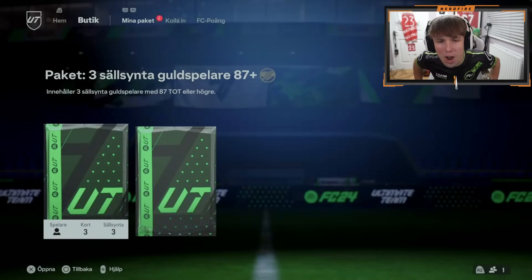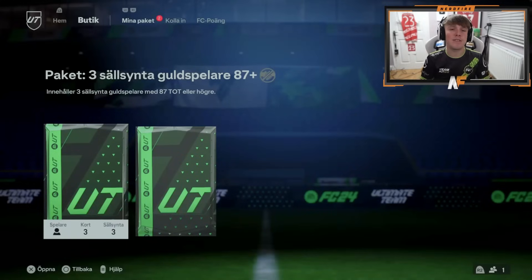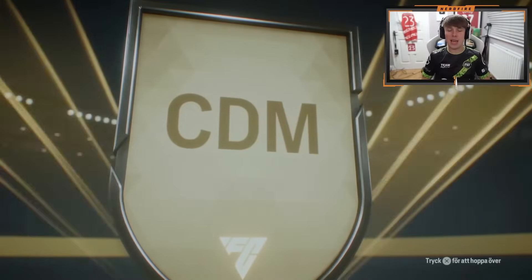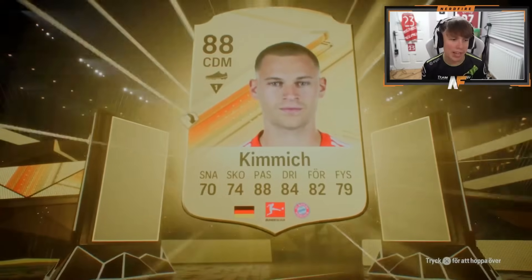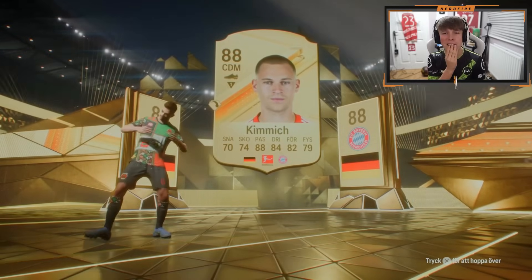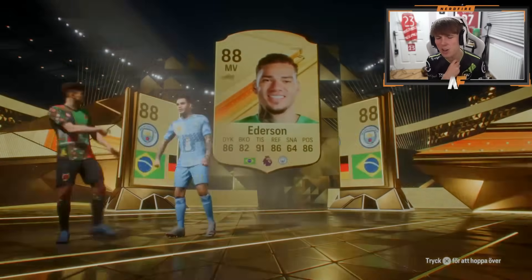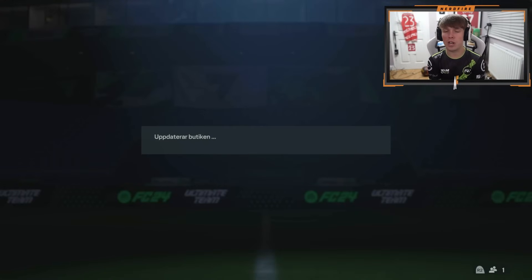Final couple of packs for this video on New Year's Day - 87 times 3 and 84 times 20. Can we end on some big Ws? Kimmich again - Kimmich has been here, there and everywhere in nearly all of these packs. Who's gonna be behind him as the double walkout? Ederson - 88 and 87 McGoll.